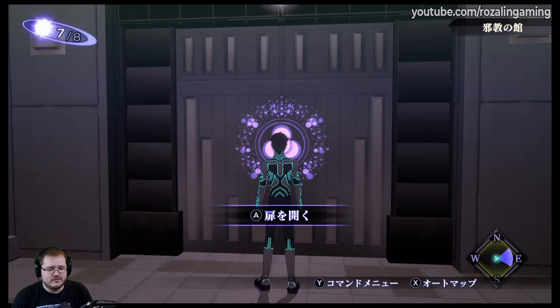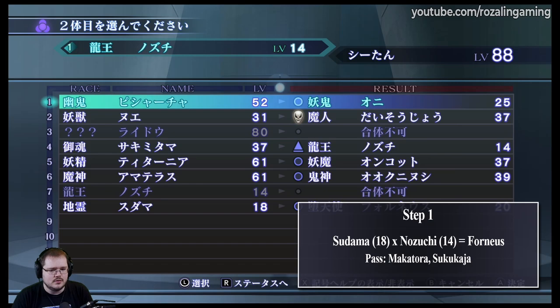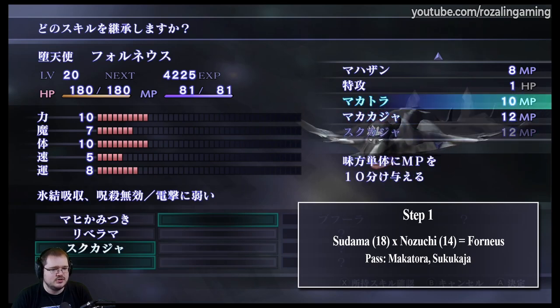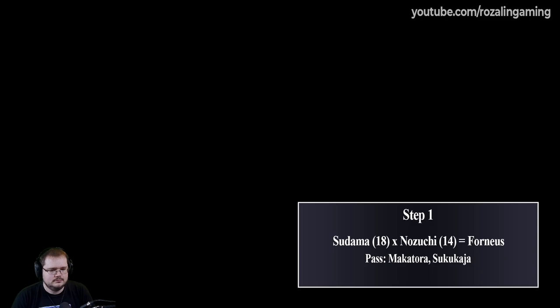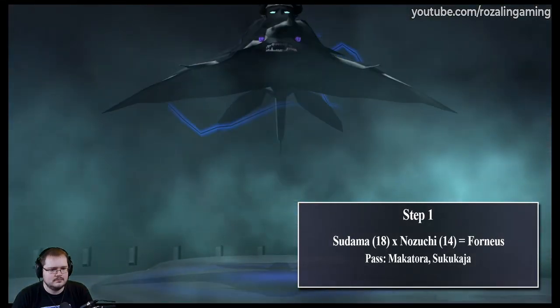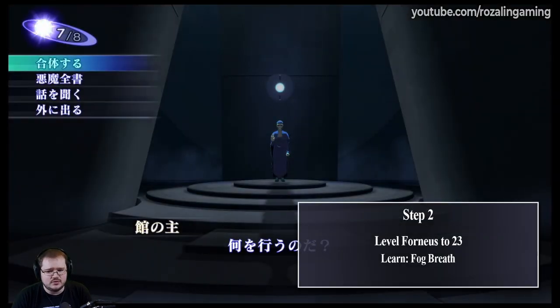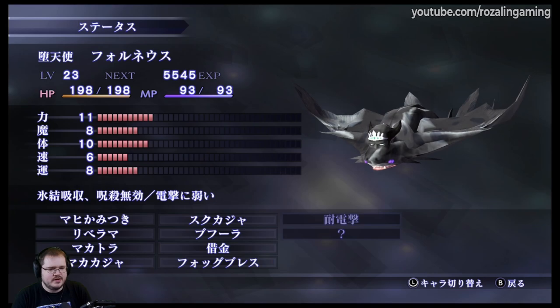So with all of that prep work out of the way, let's do the first step for this fusion. For this first step, we're going to be fusing the Nozuchi and the Sudama together to make a Fourneus, and we're going to be making sure we pass down Tsukukaja and Makatora — the third skill doesn't matter. Now that we have made this Fourneus, we do need to level it up to level 23 in order for it to learn Fog Breath. I've leveled up that Fourneus to 23 — there he is, level 23, and we've learned Fog Breath.